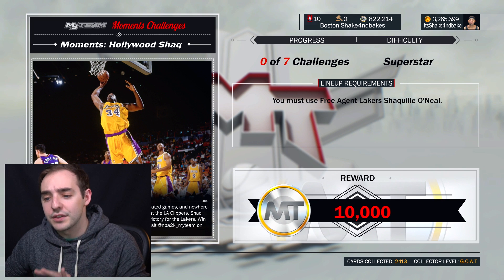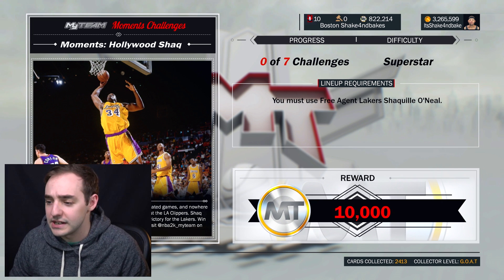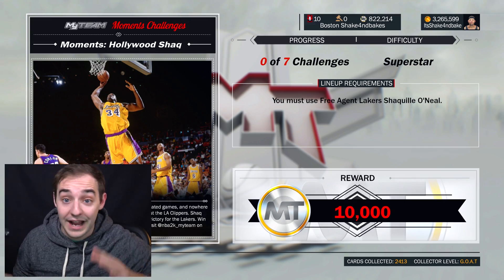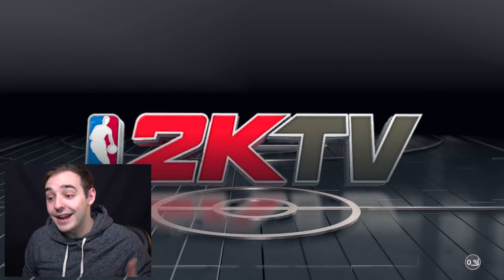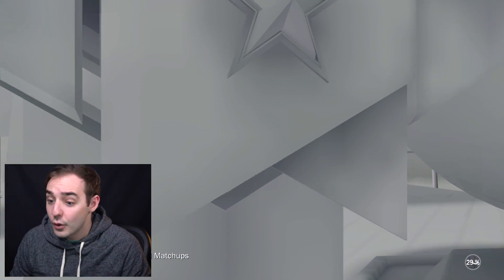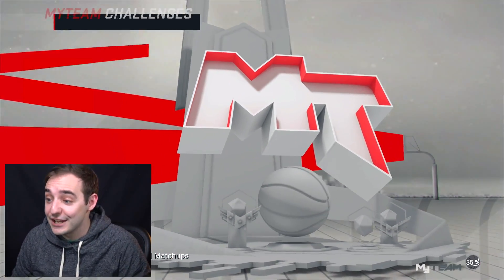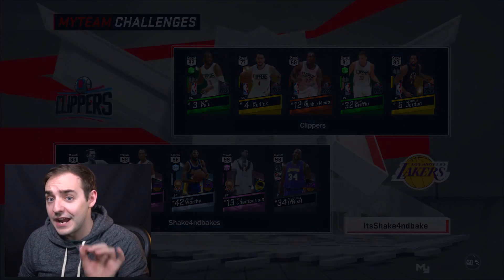The Hollywood moment challenge where you have to get only 23 rebounds - in this one you actually don't have to score 61, which is still pretty easy. I'm going to show you the strategy I used earlier so you can rack up those rebounds. I told you guys about it, I'll link that video at the end of this one as well. We're playing at the Clippers and having some fun with this Kobe and Shaq.